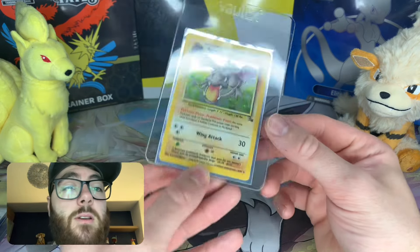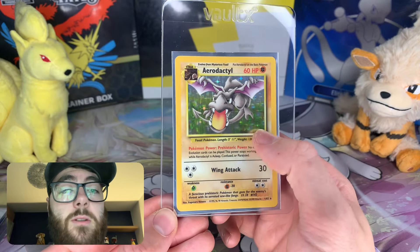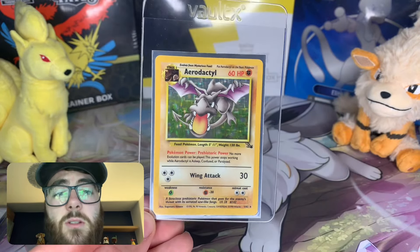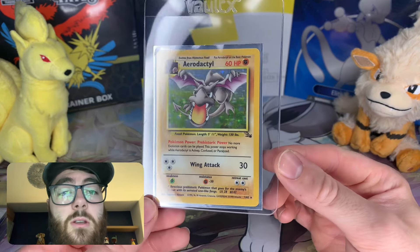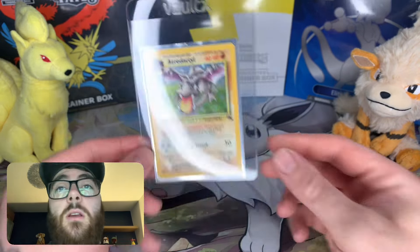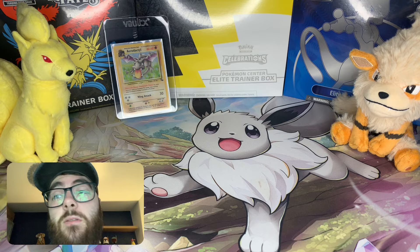First up we have Aerodactyl. This one is from Fossil — unfortunately not first edition or the pre-release one, that would be very cool. I got this one in Australia along with a lot of my vintage cards actually. I was lucky enough to find a card shop that was selling a few, so I did nab as many as I could. Hollow Aerodactyl at number five — I really like the Fossil Pokemon and Aerodactyl is definitely my favorite one of the lot.